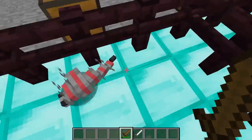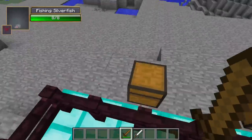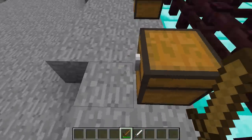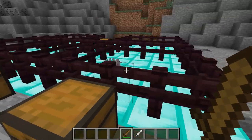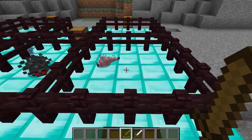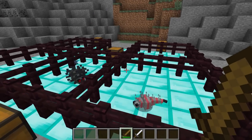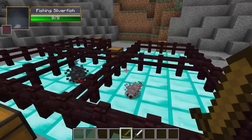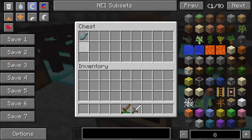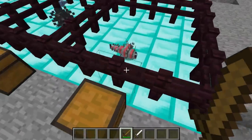The next one we have is the fishing silverfish. What this one will do is reel you in when coming to attack you. It has 90% speed which means it's quite slow, so using that reel-in will basically make it a little bit more advantageous. The only item it drops is raw fish, which is pretty cool.